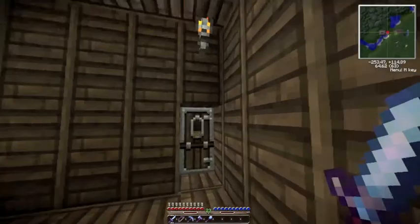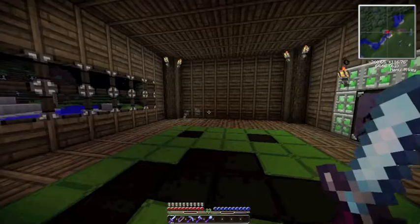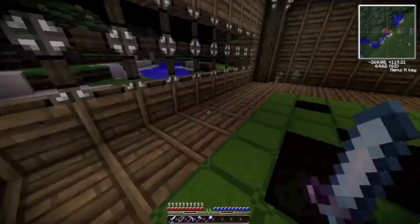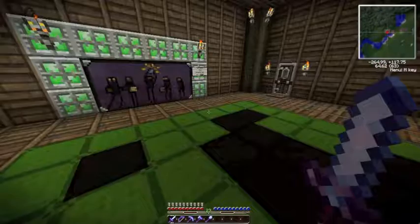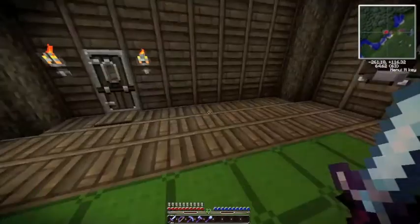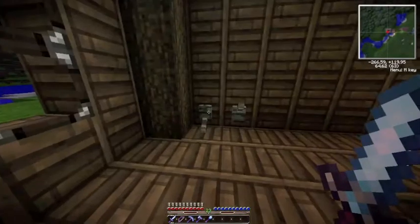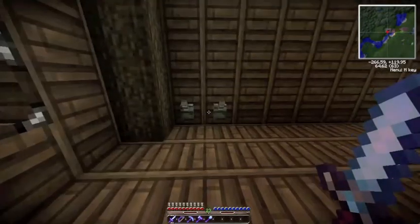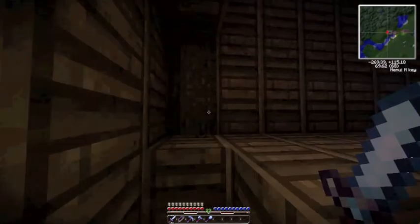You can probably see I have a map in my upper right corner — that is just a mod I downloaded and I really like it, it's really handy. And then this is the second floor of my house — the same thing as in my other house — the piston stairs to my bedroom, to make it look cleaner.